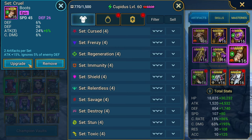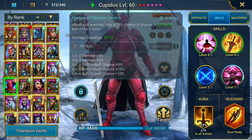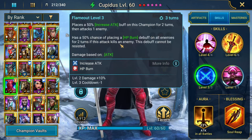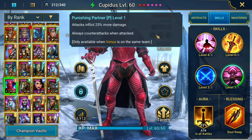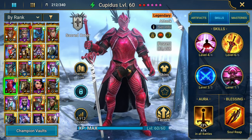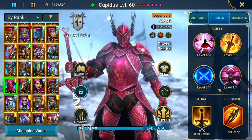Some people might say to run Attack percent boots and lower his Speed so he counter-attacks every time. His A1 AOE damage increases by 15% if the target has any debuffs — which in Hydra they usually do. His A2 places AOE HP Burns, and his A3 hits really hard, increases Attack, then hits again with a chance to place HP Burn on all enemies if it kills somebody — and it can't be resisted. With Venus, his attacks inflict 25% more damage and he always counter-attacks when hit — that's why the Cupidus/Venus/Stone Skin meta made him OP.